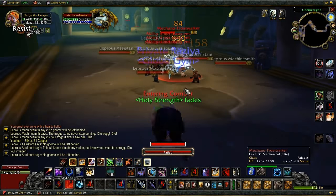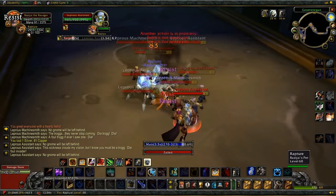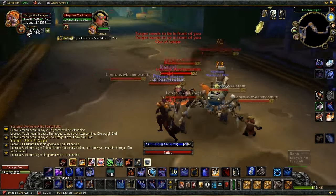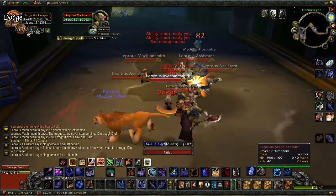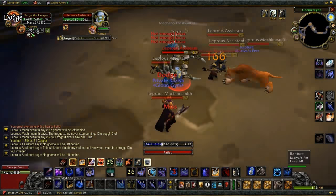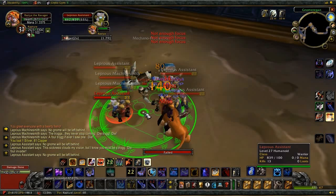It's important to know that Bladestorm does not interrupt any action other than moving. You can channel a Goblin Dragon Gun, toss bombs, Feign Death and Explosive Trap, Raptor Strike, Auto Attack — anything you want while Bladestorming. You can even shoot an enemy at range while Bladestorming another in melee. You just can't move; you're rooted in place.